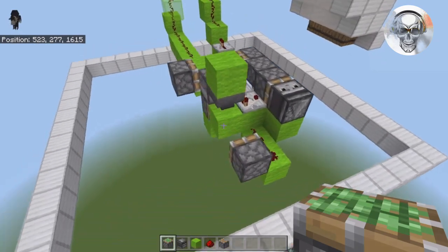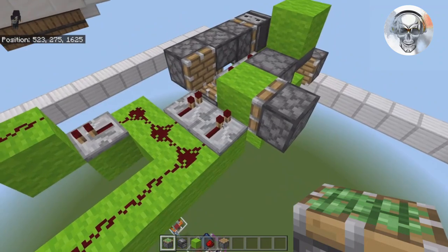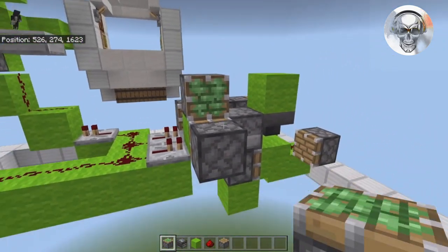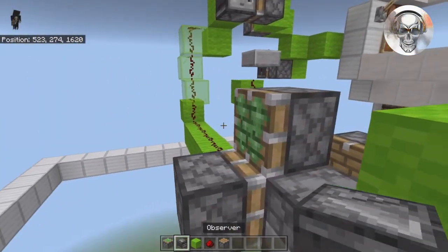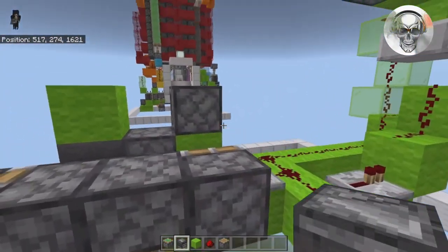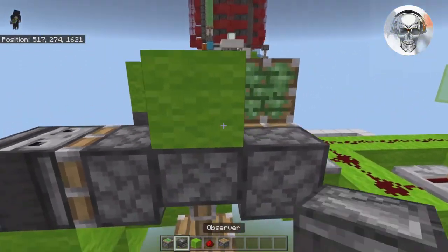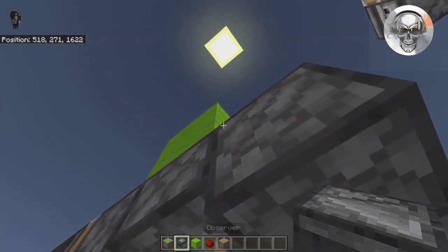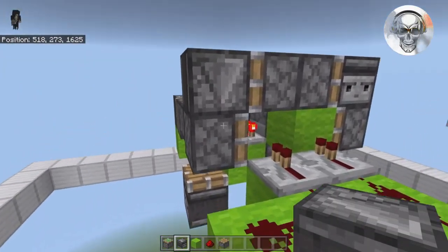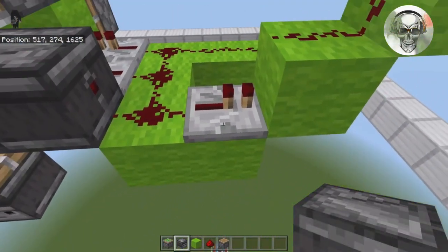Once your circuit looks like this, come back to the front where the two original repeaters are. On top of this green block, place a sticky piston facing outwards with an observer on its face. On this side, throw another sticky piston in this direction. Put a temporary block there so you can place a downward-facing observer on top of that piston. Note: I actually made a mistake — this repeater is supposed to go right here and that bit of redstone is supposed to go right there.